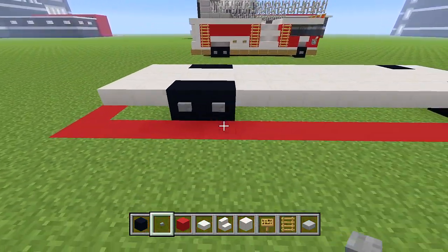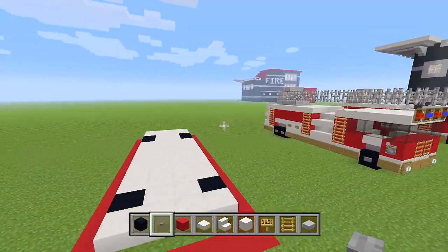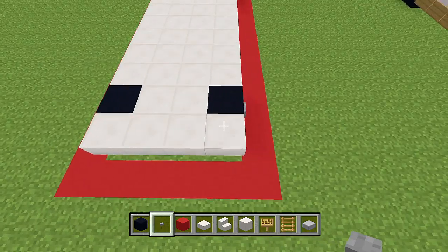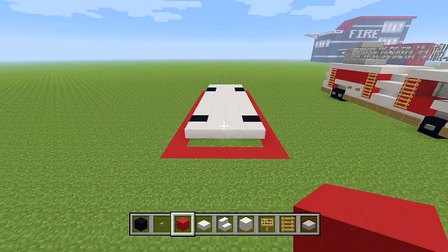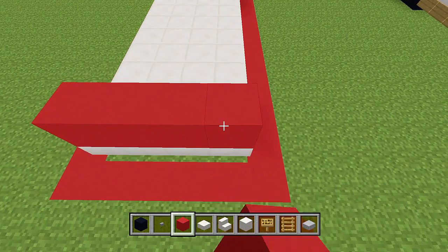First let's add our stone buttons because these are going to be the tires. Now let's start bringing up all the other layers. The front side should have a row of 4, and the back side should have 2 rows of 4.